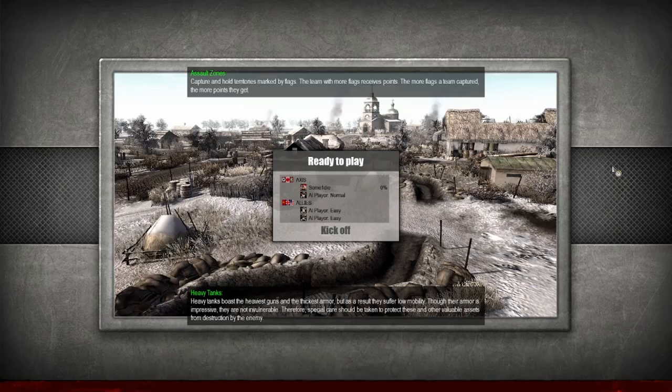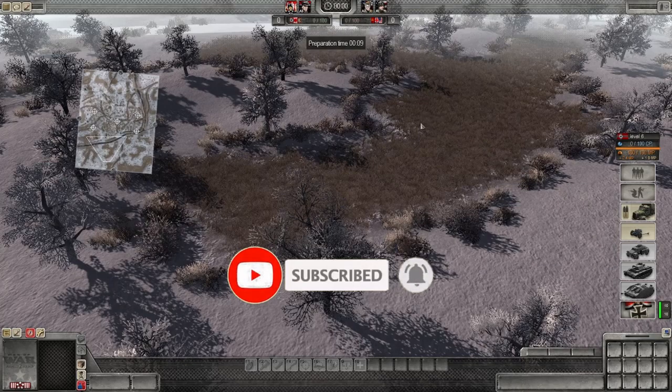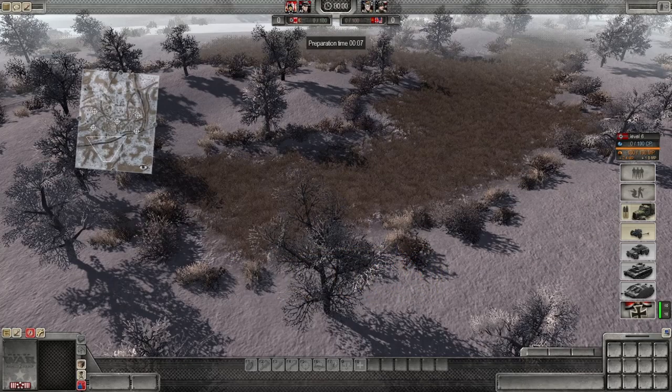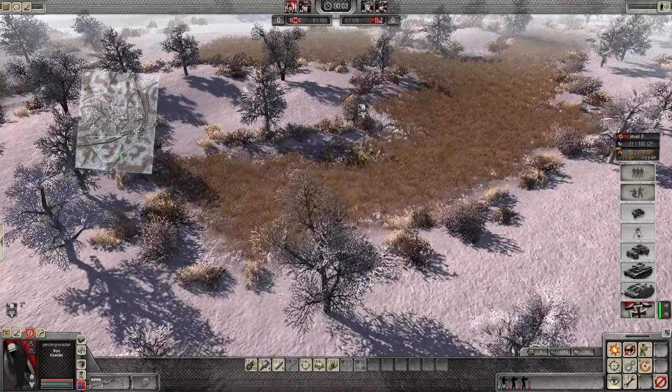You'll start the game. You're going to spawn your guys — I'm just going to spawn this one. During preparation, you'll see your teammate, basically the AI. He will spawn people in as well.